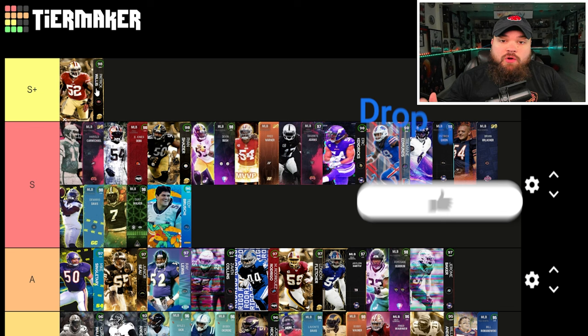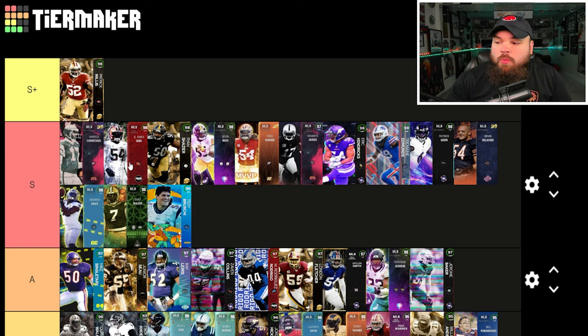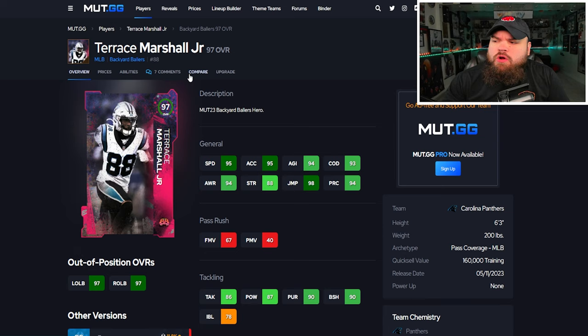I still think Pat Willis is by far and away the best linebacker in the game, and I don't think that changes today. What is going to change today is with the Sugar Rush track card — if you cannot beat 99 speed, I'm going to drop you down from S and A and so on. This is what the tier list is looking like before we get into the new cards.